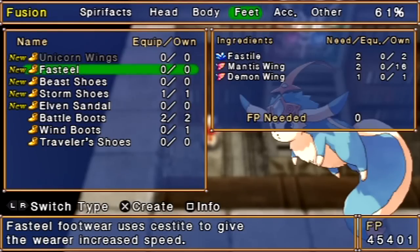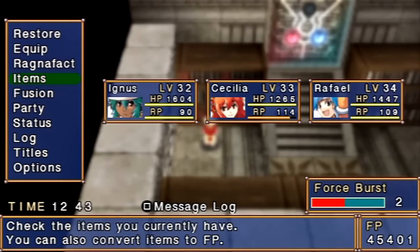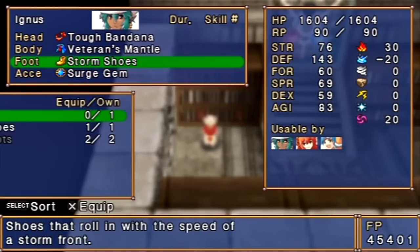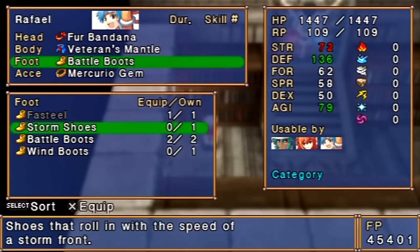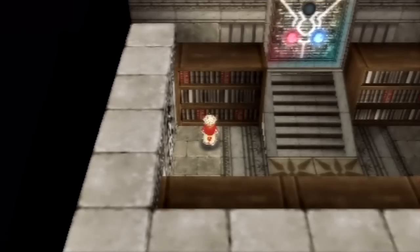Alright, we got the demon wing from this guy — that's the rare drop that I wanted to get from him. So yeah, it's not ultra-rare; it only took me four tries to win it. So with the demon wing, now I should be able to craft the Fastiel boots. Fastiel uses Fastiles to craft. So let's see — I want to give that to Ignis there. Yeah, it's a little better for him, so that'll help out his agility quite a bit. And I also want to hand down his Storm Shoes to Raphael. And yeah, that ought to be good for now.